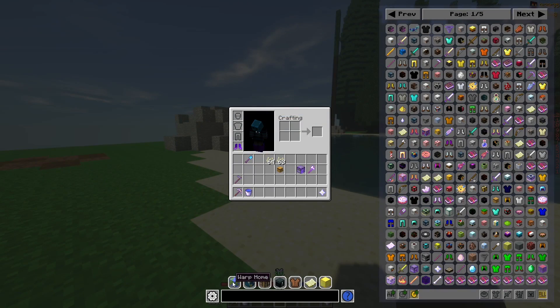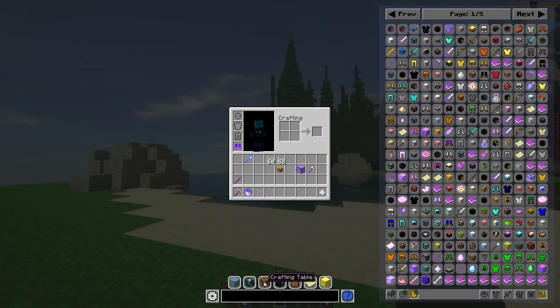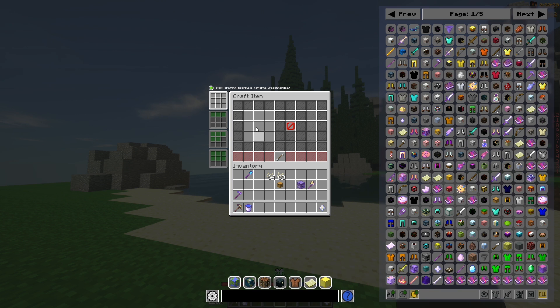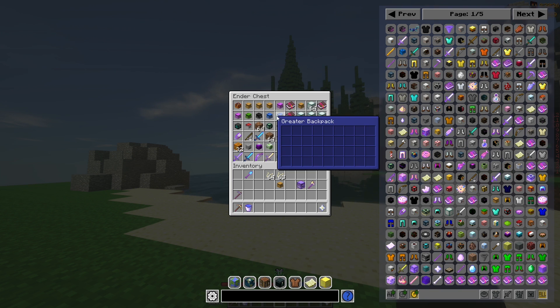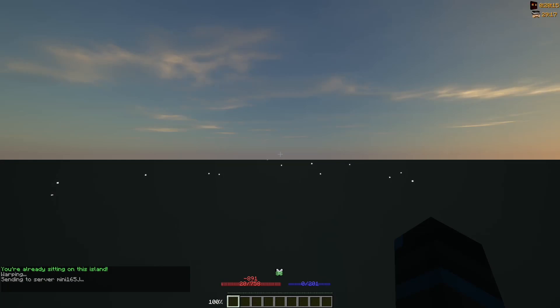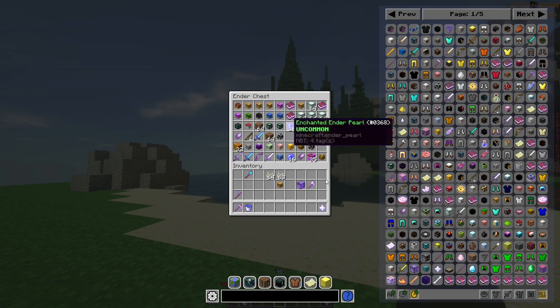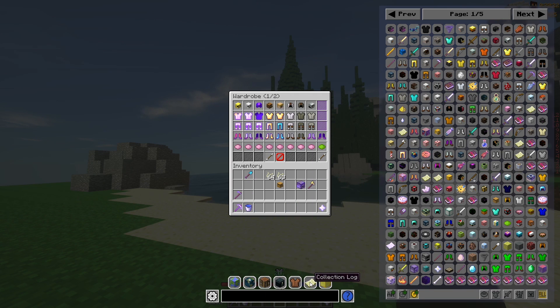The next really nice quality of life feature that this mod has are these quick command buttons. Say I wanted to open my crafting table — bang, instantly opens, no need to use your nether star, and for people with high ping this is a lifesaver. There are buttons for opening your crafting table, your ender chest, your wardrobe, warping to the hub, and warping back to your island. There are also two extra buttons for features that we'll talk about in a little bit.